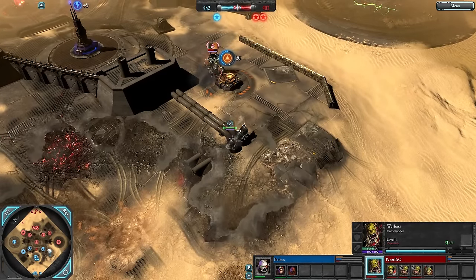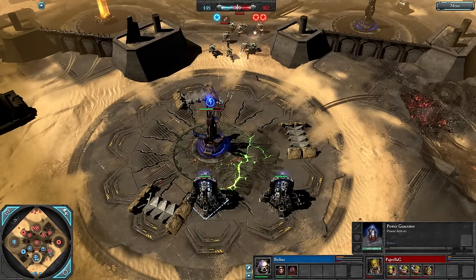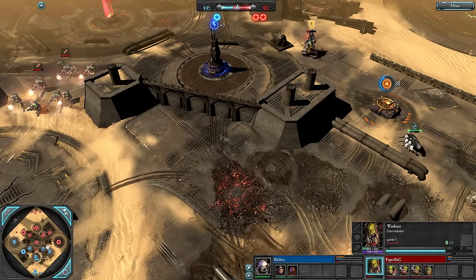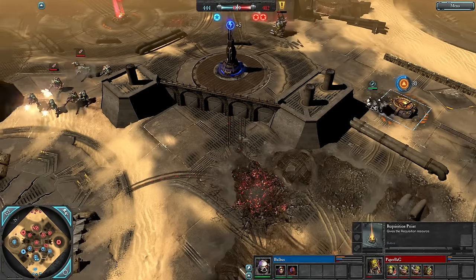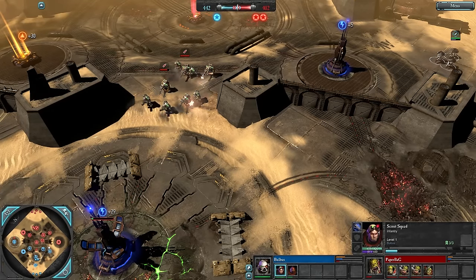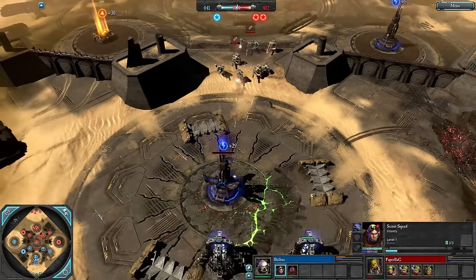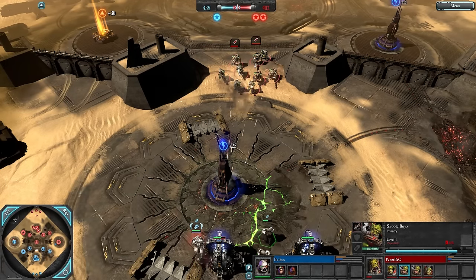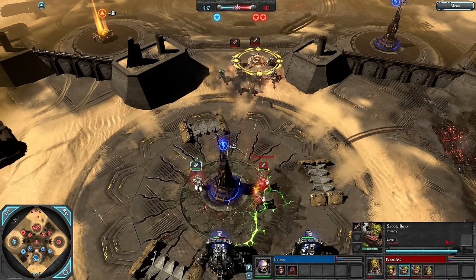Bulbas just going around capping all the requisition points and VPs on the right side. Some Ork Boys also bashing the natural power node. Bulbas backs away — not able to fully decap that matured requisition point. The Scouts look confused, going over to the right side VP since they can't fight these double Shooters, who would just melt them if they tried outside of cover.